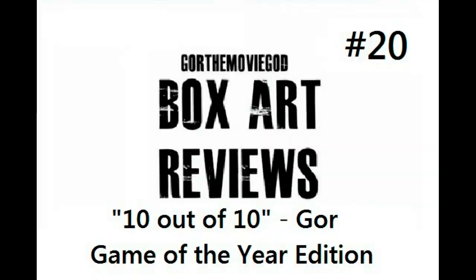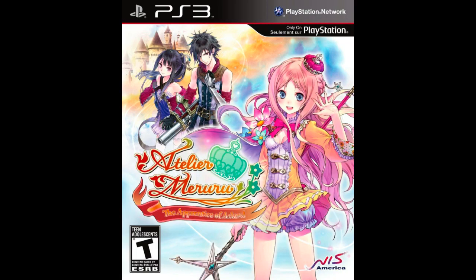Our first box art is Atelier Meruru: The Apprentice of Arland — I don't know if I said that right, most likely I didn't. I gotta admit it's very Japanese and I automatically don't like it because I feel very weird staring at it. First of all, it's like a pink-haired 14-year-old looking girl with cleavage, and it looks very Sailor Moon the way she's dressed.